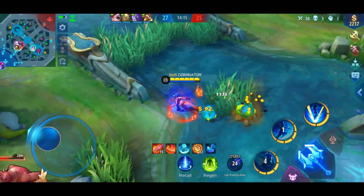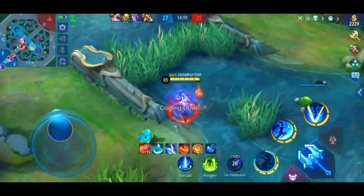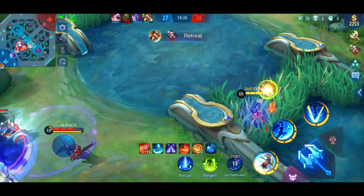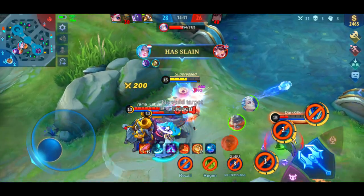Skill 1 first, approach the enemy, then use your ultimate and skill 2 right away. Use your ultimate again if you can go towards the shadow form, and use basic attacks whenever the target isn't killed yet. Repeat the process after every kill and use your skills whenever possible.